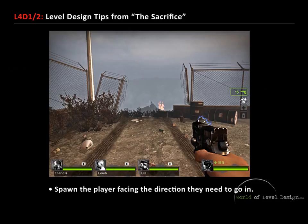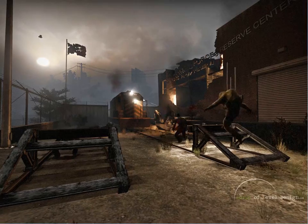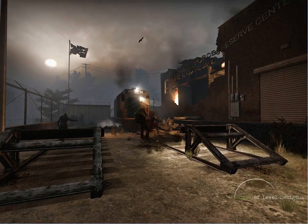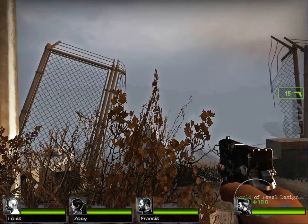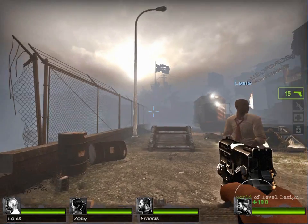The first tip is spawn the player facing the direction they need to go in. You'll notice that when you spawn outside in the very first map, the player begins to face the direction they need to go. This way there's no confusion about what the player needs to be doing as soon as they start.